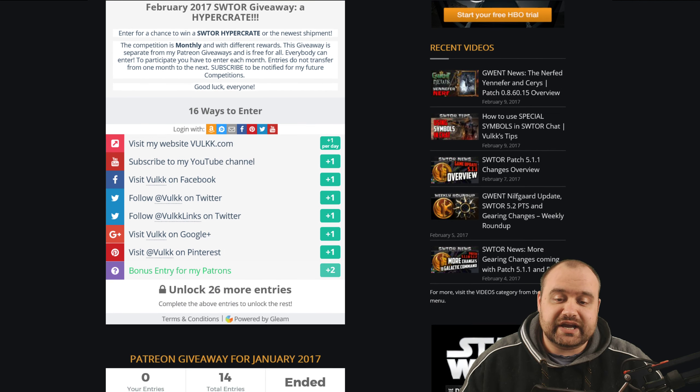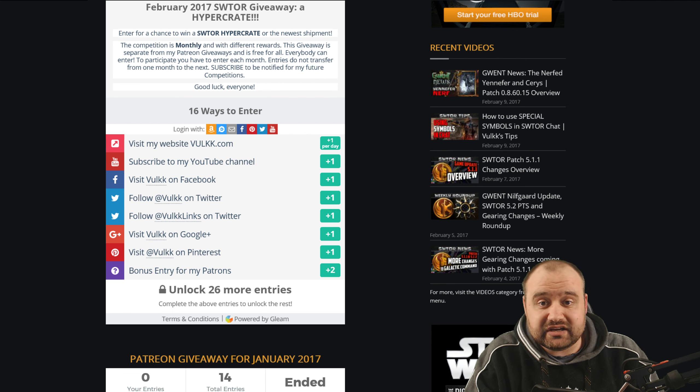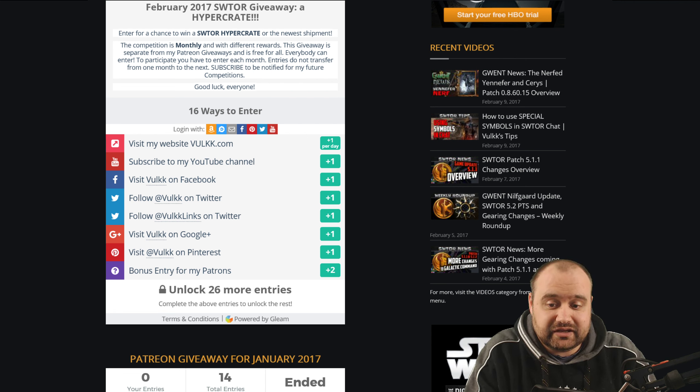I do have a special new entry compared to the last few months. If you've been participating, you probably know the drill very well because the template has been pretty much the same — you've got some basic options. If you do them all, you will unlock a few more. There are several options that grant you a significant amount of points for performing more complicated actions, such as visiting one of my articles on Vogue.com, reading it, and leaving a comment that corresponds to the question I've posed in the giveaway poll.